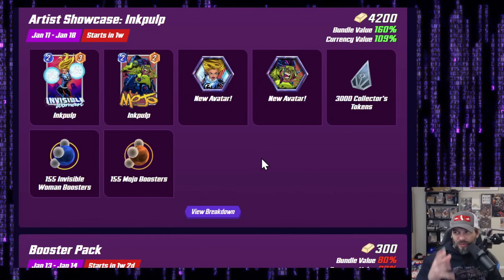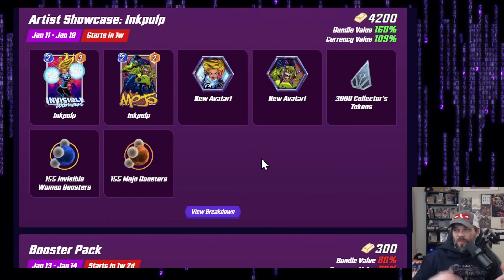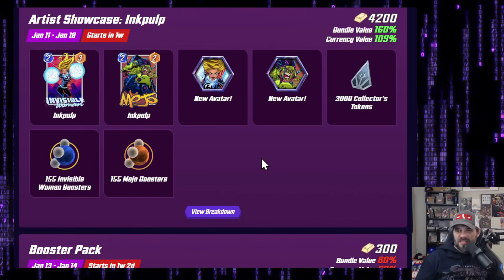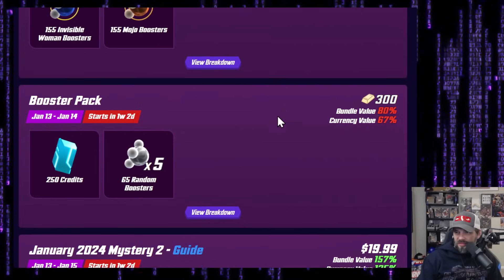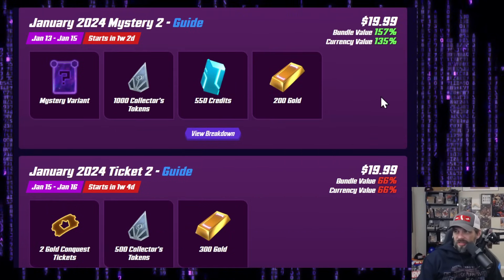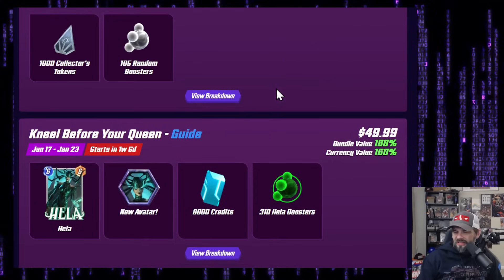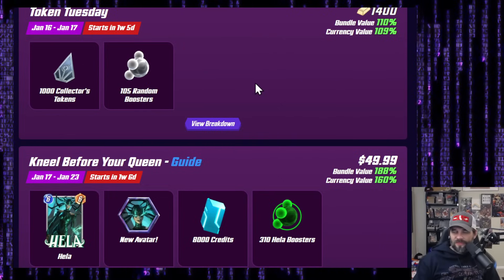The economy of Marvel Snap is really leaning away from tokens at this point. All the whales have saved so many tokens that they don't buy them anymore. Second Dinner is now needing to find ways to incentivize whales to spend, and it's not through tokens. I'm guessing they're going to change the Ink Pulp offer and take out the 3,000 tokens. Booster packs are trash — we didn't even cover those. Mystery 2: $20 for 200 tokens — this is going to be changed or don't buy it. Ticket 2 for January: same thing, changed or don't buy it. Token Tuesdays — I wouldn't be surprised if they get rid of those and make Credit Tuesdays instead.